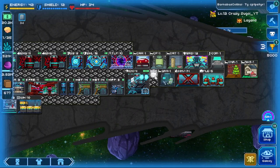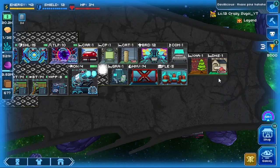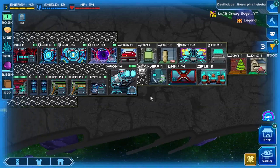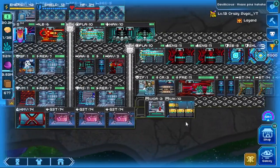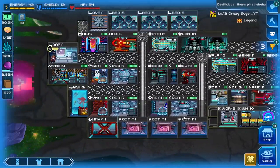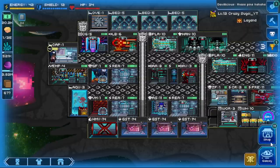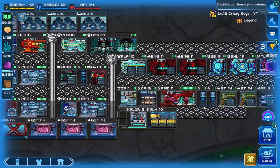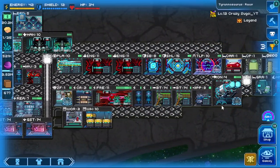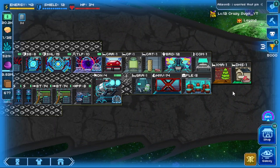I was going to remove all the rooms off of my ship, but without a custom mode or build mode where I can easily place things down from my bag and back onto the ship, it would be a really tedious task. So instead I removed all my crew so you guys can have a better look at what my ship looks like, stripped of crew.